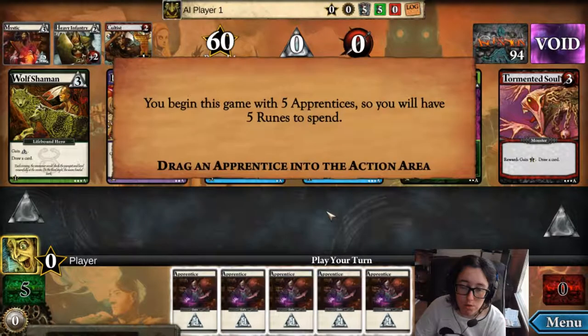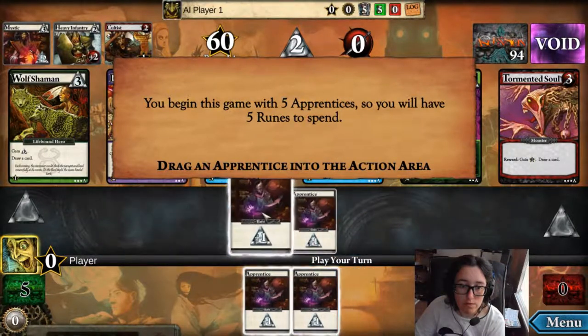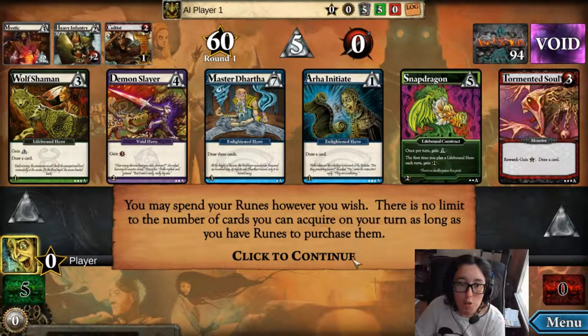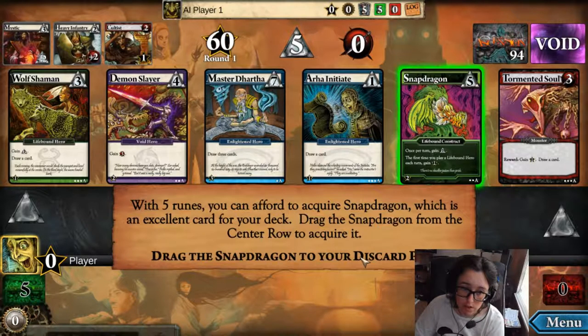When a card is removed from the center row, usually by someone acquiring or defeating it, the space is immediately filled by a new card dealt out from the portal deck, which is up here. At the end of each turn, all those cards go to your discard pile and you draw five new cards. You begin the game with five apprentices, so you will have five runes to spend. You may spend your runes however you wish. There is no limit to the number of cards you can acquire on your turn as long as you have runes to purchase them. The more expensive a card is, the better the card will generally be once it's added to your deck. With five runes, you can acquire a Snapdragon, which is an excellent card for your deck.